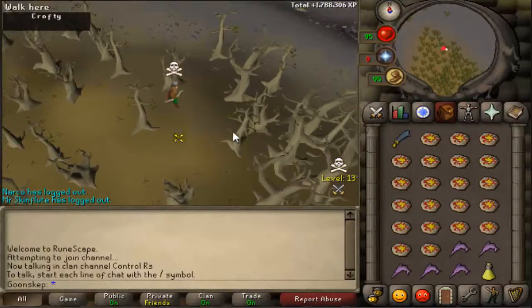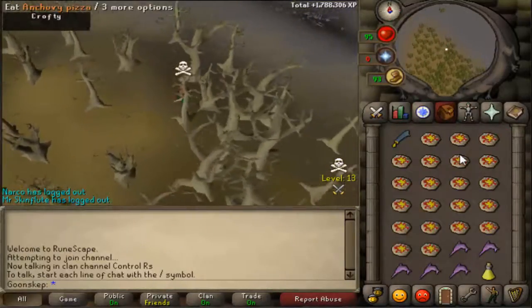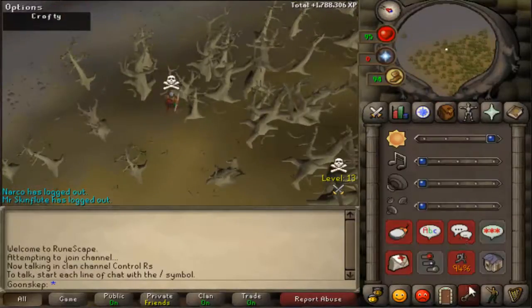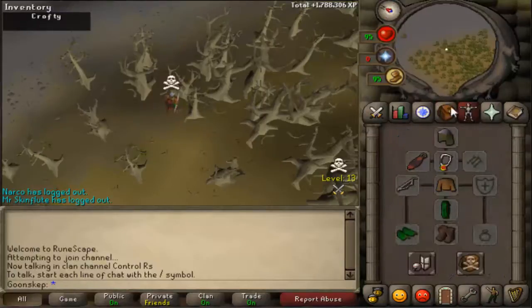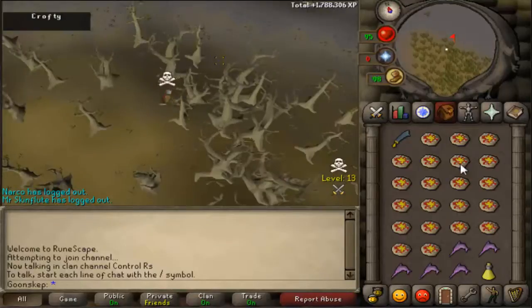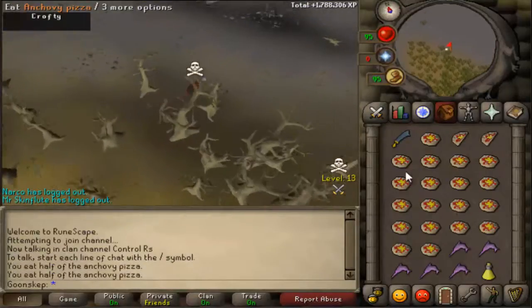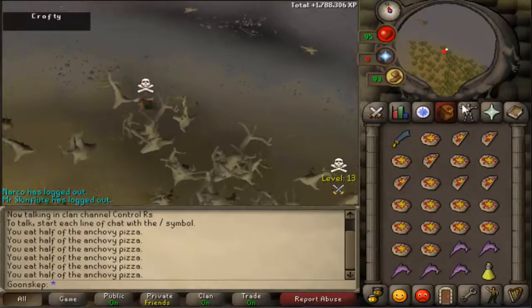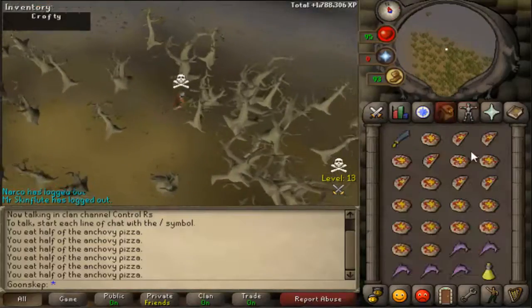This method is going to be used for free to play tanking in mini wars. I'm going to be spam clicking all of my pizzas at once. There you go, that's one method. You can click as many pizzas as you want without losing any tips.